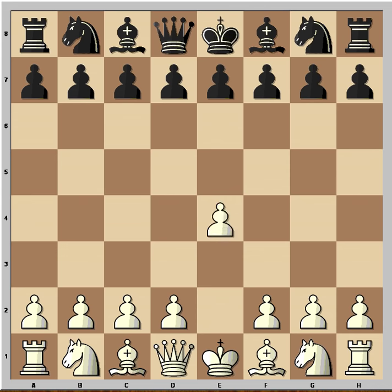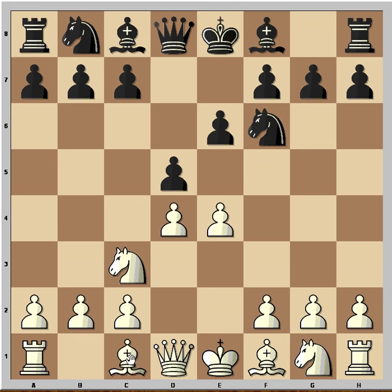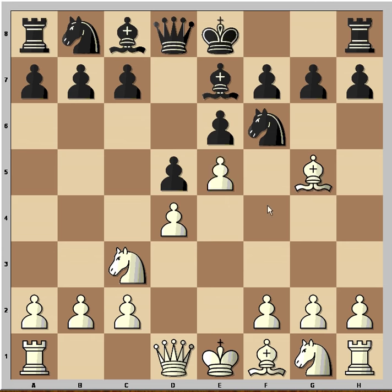White played e4, black played e6, d4 and d5, and we have the French Defense. White played Nc3, Bf6, Bg5, Be7, and the book move is e5.